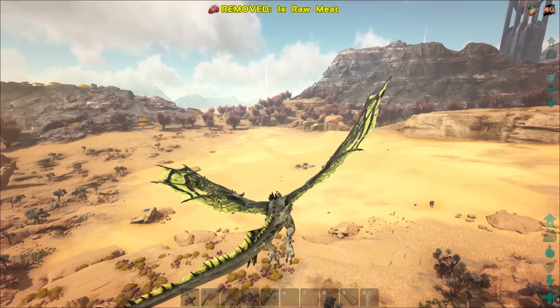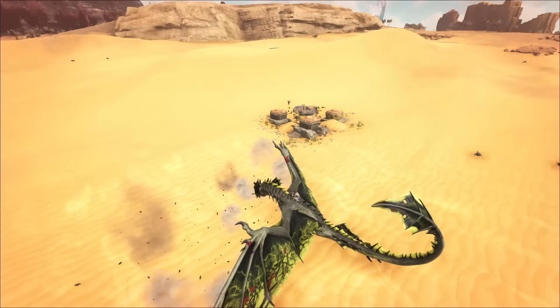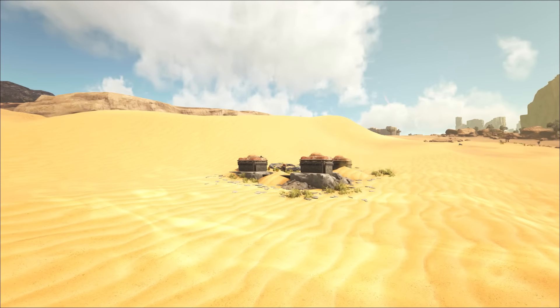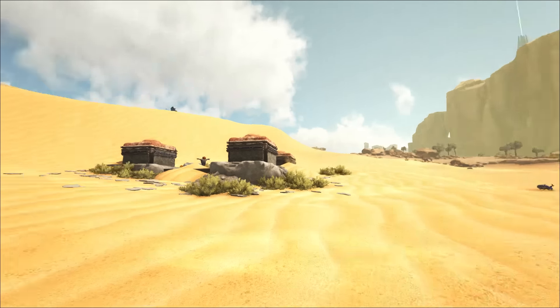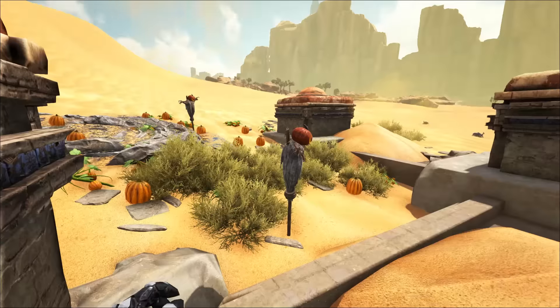I had to come over to Scorched Earth - I initially wanted to do it on the Center because that's where my server is, but they didn't release it for the Center unfortunately. We got some colored trees and we did get the loot drops, but we didn't get skins or really anything else, which is unfortunate. It seems to be around all the ruin locations in Scorched Earth.